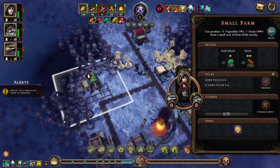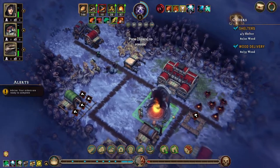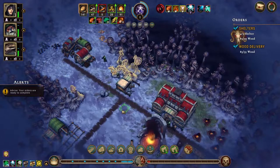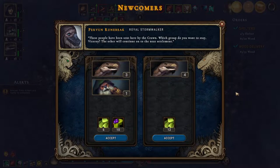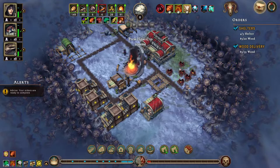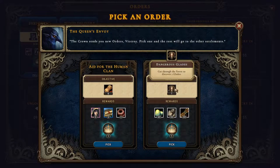There aren't a whole lot of farm fields — we can basically do with one human in here. We need a builder. I think three and one is good. We're not doing sloppy wood cutting. We just need to discover a dangerous glade and we get all of that stuff — but 30 jerky, I think we can do. Let's just not pick it yet.